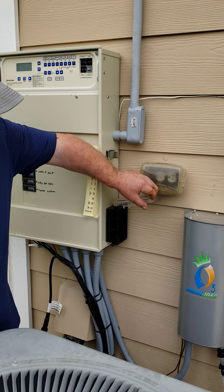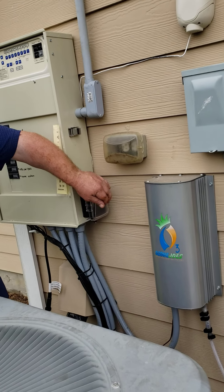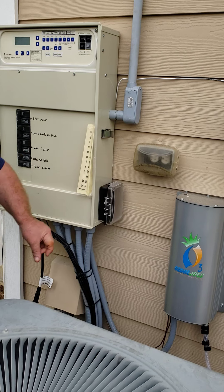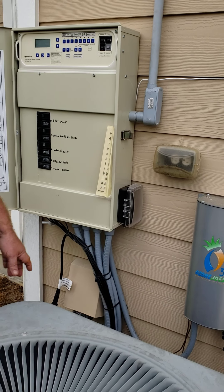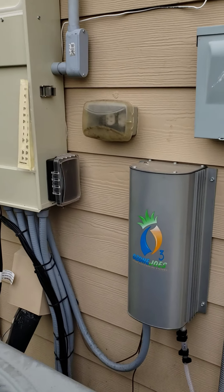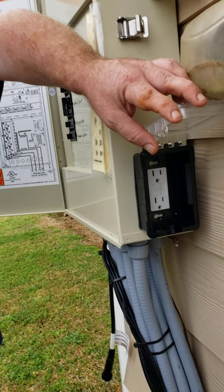If one of your lights malfunctions and gets water in it, it's not going to shock anybody — it's going to instantly blow this plug and the lights won't have power. With Texas condensation, sometimes you'll get condensation in here and it'll blow the plug. So if you come out at night and try to turn your lights on and nothing's working, just hit the little reset button.